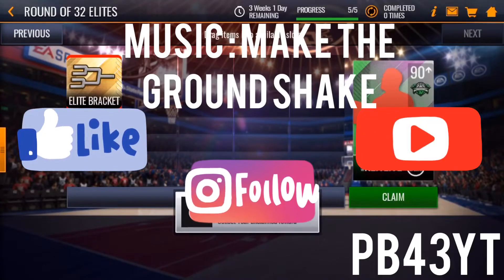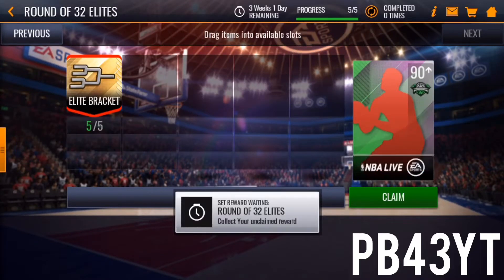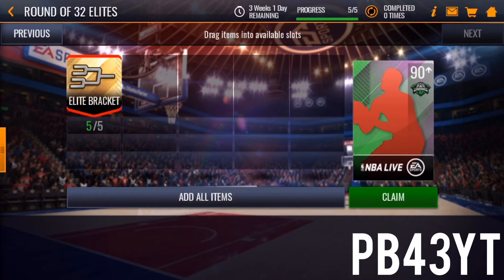What is going on guys, More3YT back here with a video today. We're going to be opening a Round 32 Elite Pack on my backup account — my no-money-spent 94 overall account — and we'll be doing a pack and play with whatever player we pull. Say we pull a 92 overall: we have to score 15 points with that card in a showdown game.